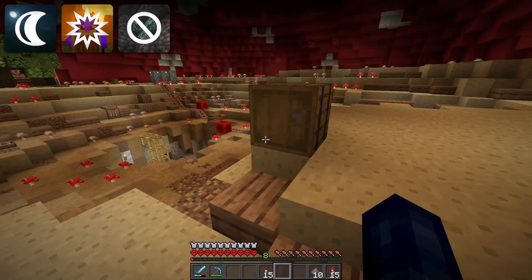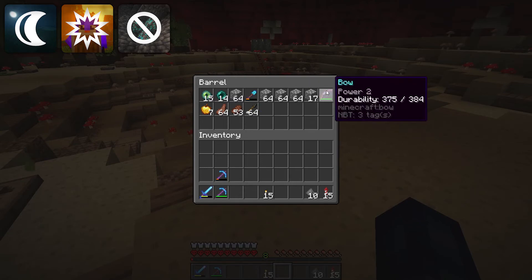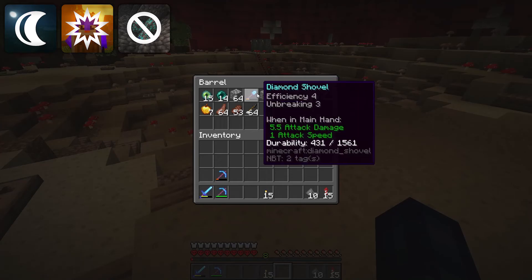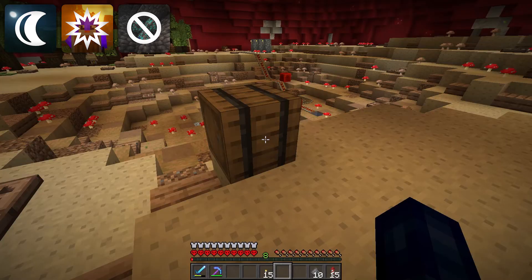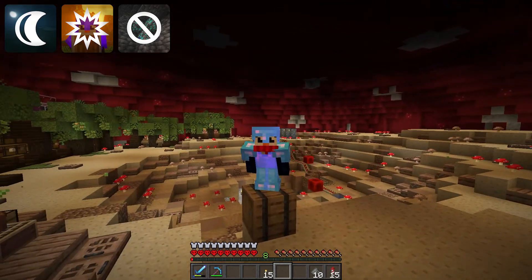I've been prepping a little end box over here. We got the eyes of ender, a bunch of food, my bow and arrow — it's kind of a crappy bow, I might try and do a better enchant before I leave because power 2 is really not going to give me much. Whole bunch of blocks, and I've been prepping up some firework rockets because the last thing you want when you finally get your hands on elytra is to not be able to use it.